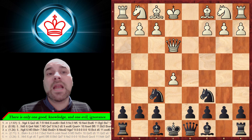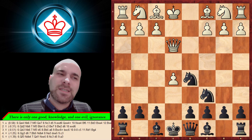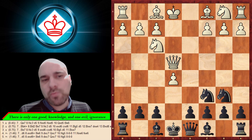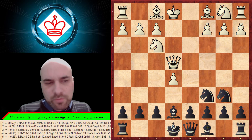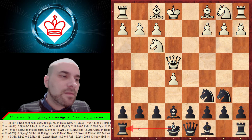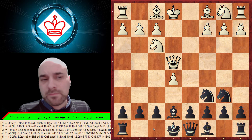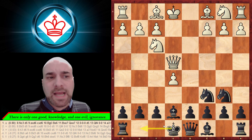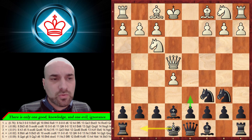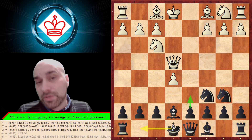If you play with the white pieces, e5 is an extremely tricky move. If black doesn't know what to do, he's going to face a lot of problems. The easiest way to continue is knight to d5, attacking the queen, then place the knight and develop your pieces. The computer doesn't really like this for white, but it's not that hard to play.